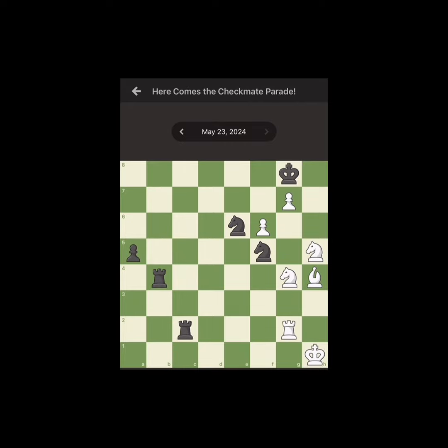Here comes the checkmate parade — White to mate in 3. 3, 2, 1. The solution is this: you sacrifice the pawn with the check, they take, you force the king back, and then you mate.